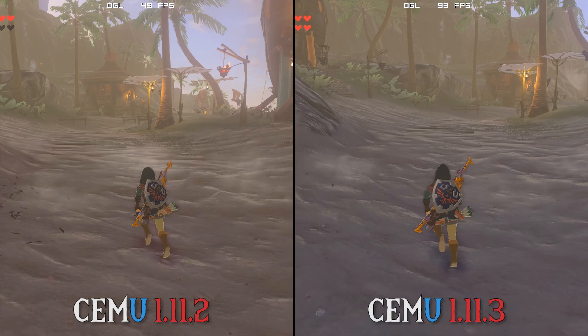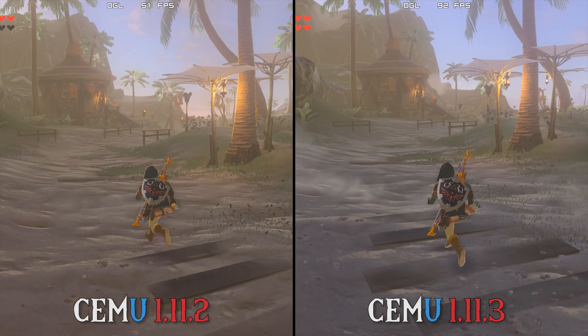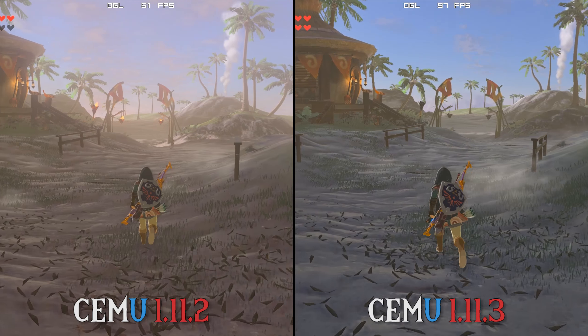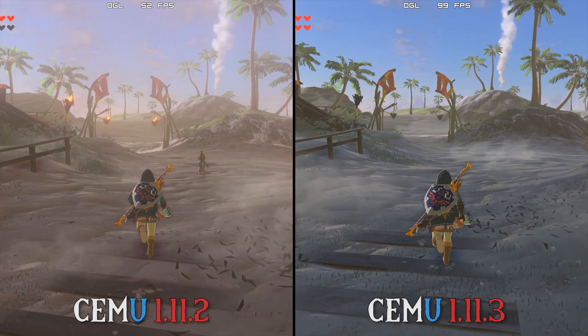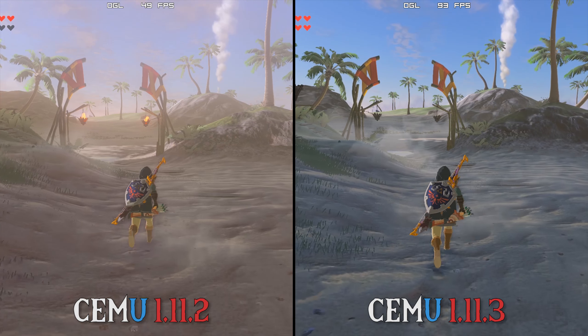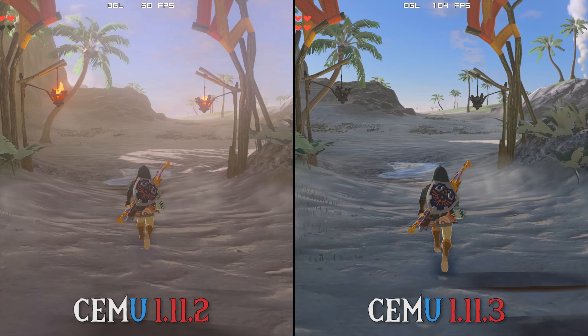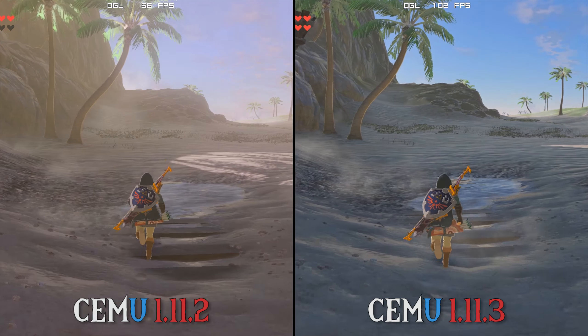In my final test scene of Luralin Village, it really hammers home the fact that CMU 1.11.3 absolutely demolishes all previous versions of CMU. We have not seen a performance increase like this in months, dating all the way back to CMU 1.7.4 to 1.7.5.